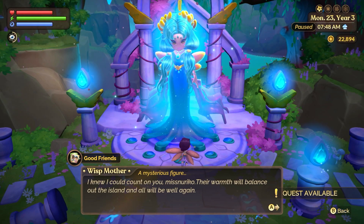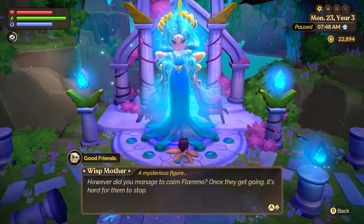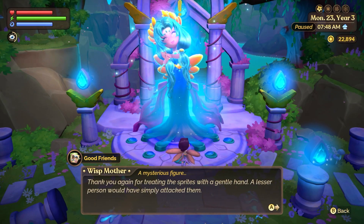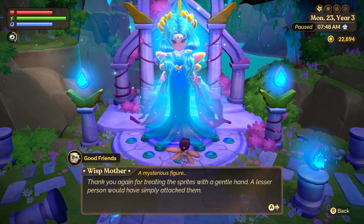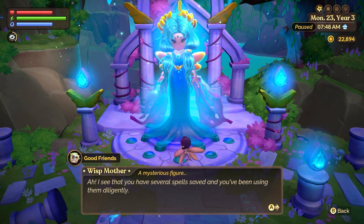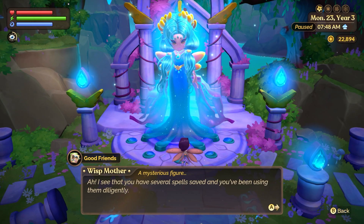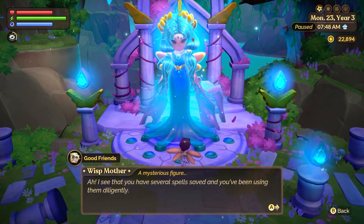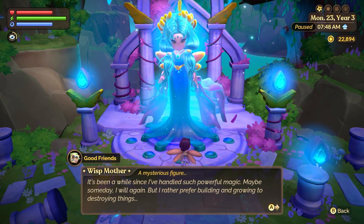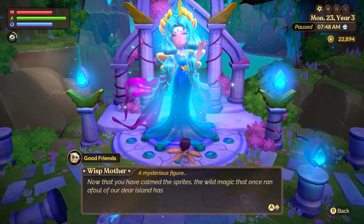Once you're done you take them back to her and get 'Warming Roundup Complete.' She says 'I knew I could count on you, Miss Nerd Girl — their warmth will balance out the island.' She thanks you for treating the sprites with a gentle hand, noting that a lesser spirit would have simply attacked them. She reflects that it's been a while since she's handled such powerful magic, and that she'd rather prefer building and growing to destroying things — hinting at another life where she destroyed things.